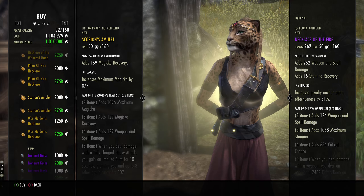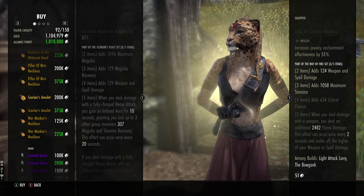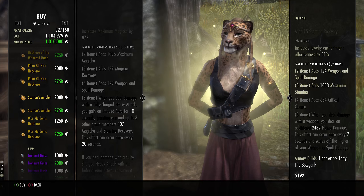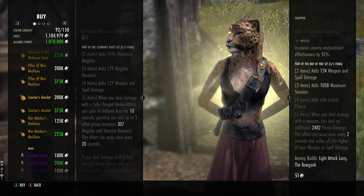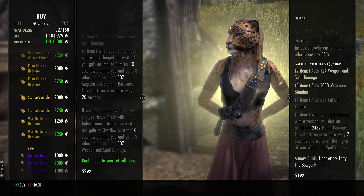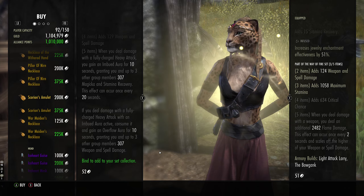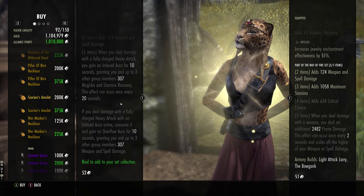The Scions Amulet: when you deal damage with a fully charged heavy attack you gain an imbued aura for 10 seconds, giving you and allies 307 magicka and stamina recovery. It has a 20-second cooldown so it's 50% uptime, and if you deal damage with a fully charged heavy attack while it's active you grant your allies 307 weapon and spell damage.